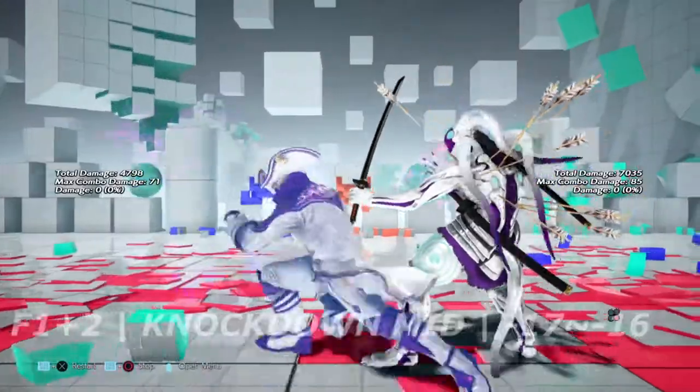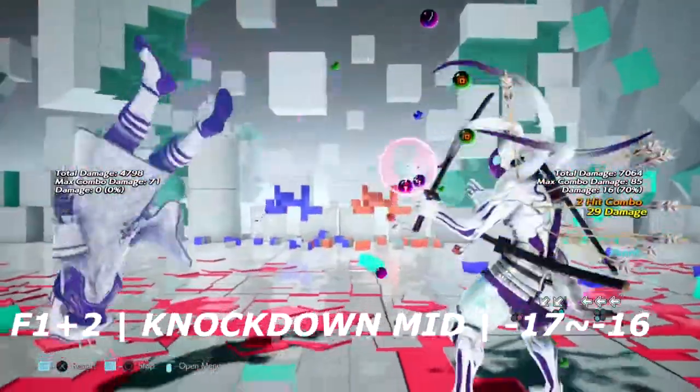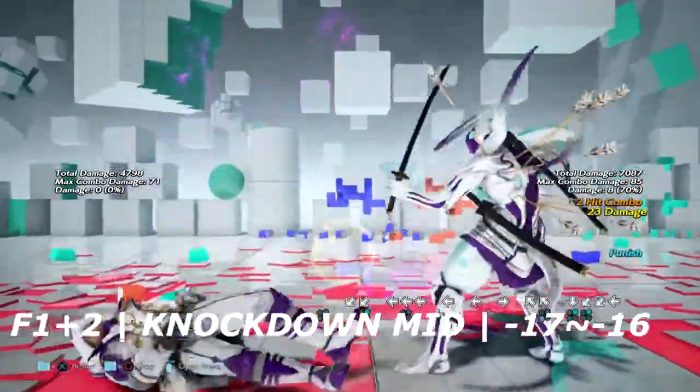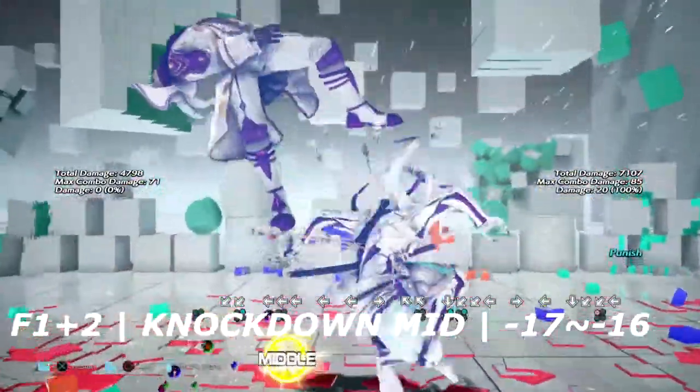Up first we have Leo's forward 1 plus 2. It's a knockdown mid with a shoulder tackle. It is negative 17 to 16 on block, so you can get any punish that you want.